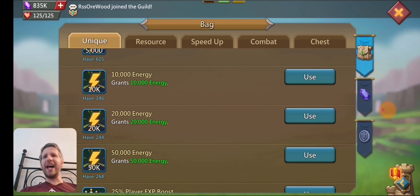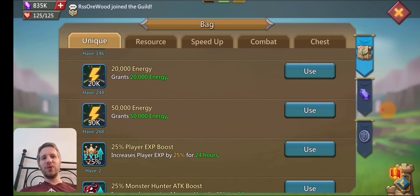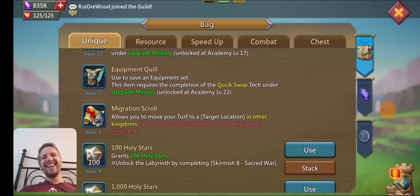I only have about 18 or 19K total energy. Using these 20K and 50K energies is pretty much useless because they overcap me. Having like 268 fifty-K energies is useless when my max is like 19,000, so I don't really use that.